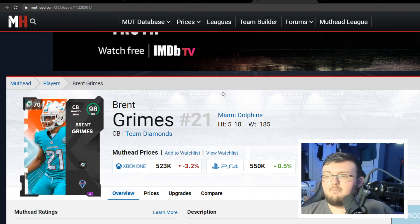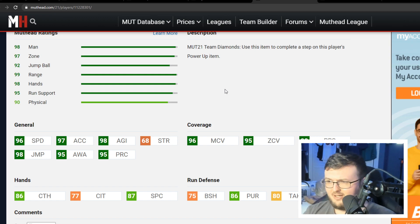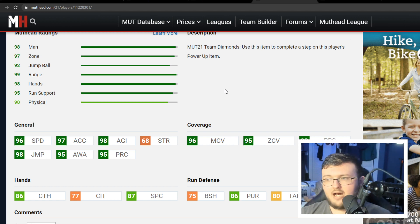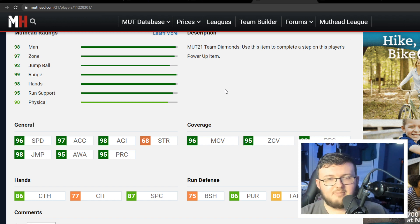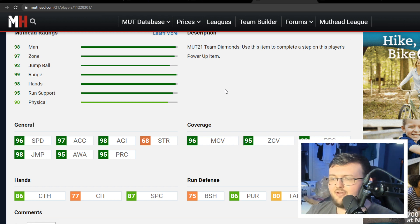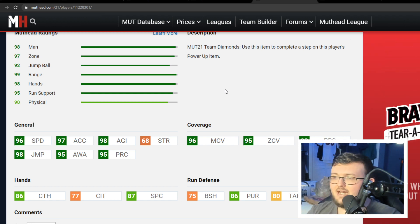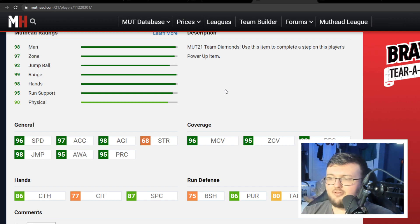Grimes is more of a man-to-man archetype player. For those new to MUT, that means man-to-man coverage abilities — short route, medium route, deep route, one step ahead — cost him one fewer ability point because he's a man-to-man corner. Overall, he's great in run support, great in pursuit, great coverage ability, and great speed. If you power him up with Waller or Sprinter he gets 99 speed, and with Lockdown you can get 99 speed, 99 man, and 99 zone — that is incredibly broken.